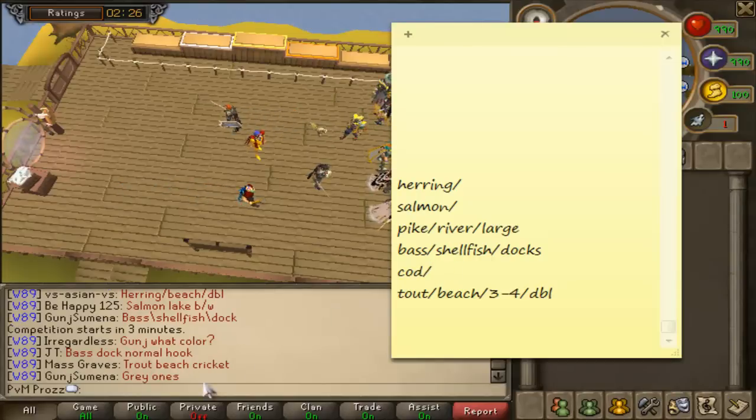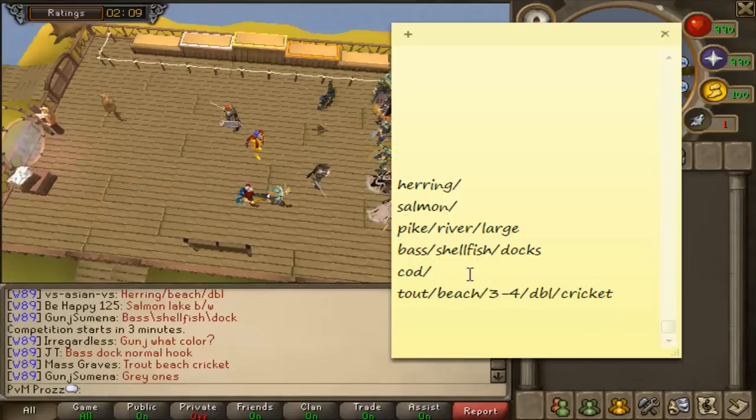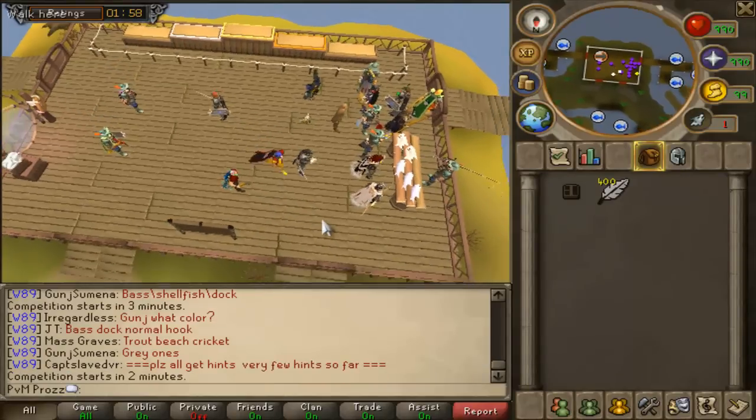Just look through - Trout is Beach, Cricket. So Beach and Cricket, and Trout is done. If at the Docks you don't have a combination, which is the first place you want to go to, head to the one that you have the full combination to and fish there until you find another combination. You're not wasting time, you're still getting XP. The hints will all compile at the end before it starts, so write them down and make sure.